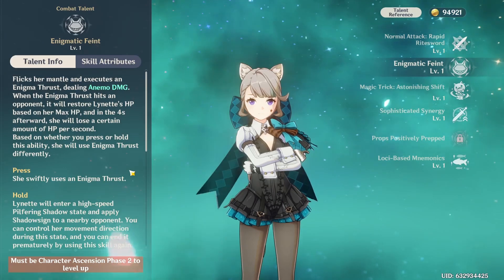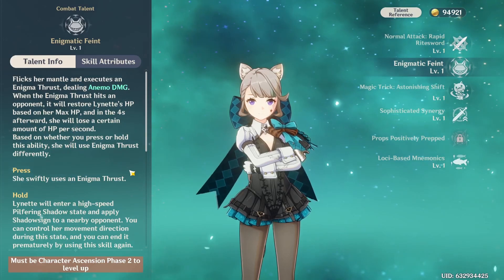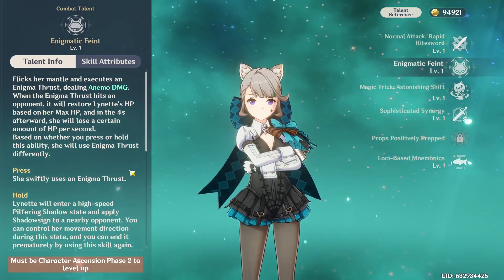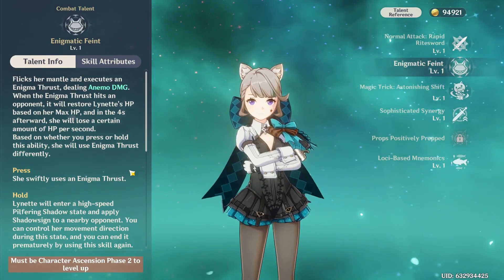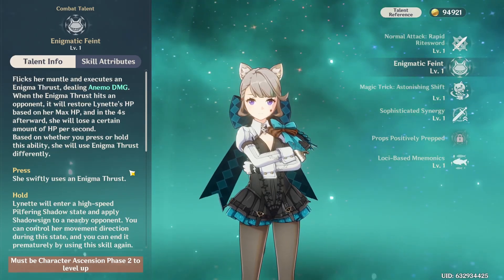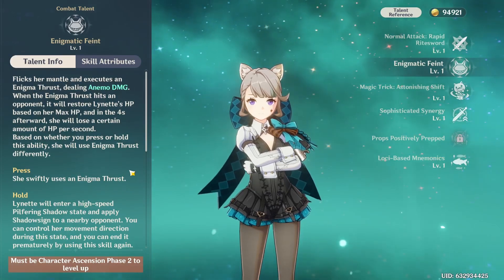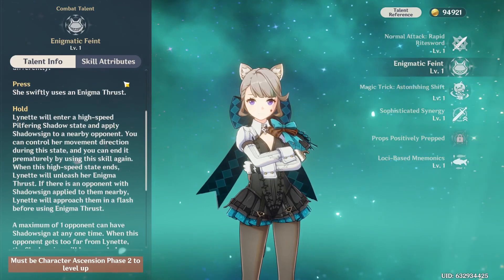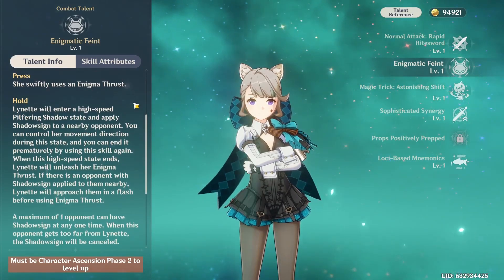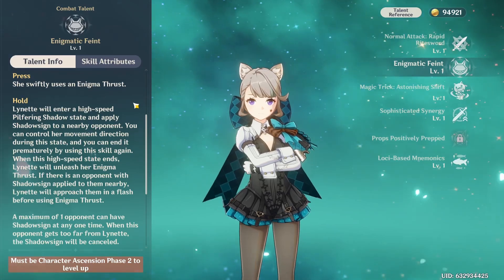When the Enigma Thrust hits opponents, it will restore Lynette's HP based on her max HP, but then she'll lose HP every second for the next four seconds. So you're going to get this HP boost, but that HP is going to be whittled down over four seconds. It does have a press and a hold version — the press version just does the Enigma Thrust hit, and the hold goes into a pilfering shadow state.